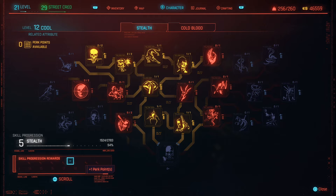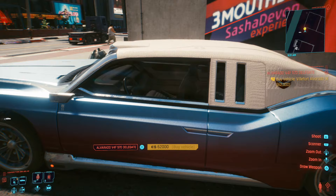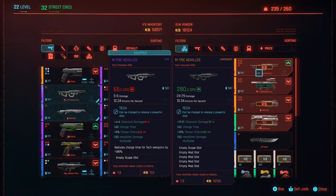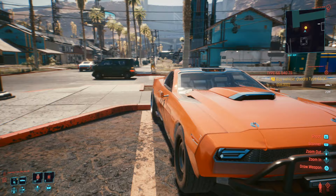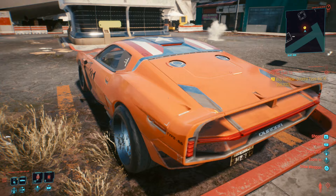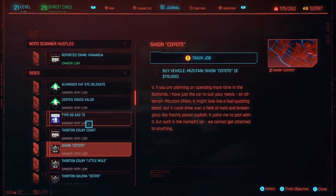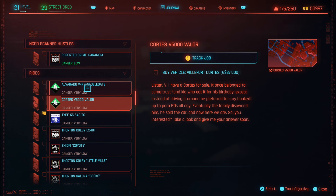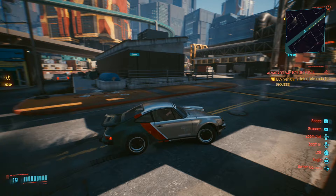Moving on to the second big mistake: wasting money too early. There are a ton of money sinks in Cyberpunk, and the rate at which you generate money won't compensate for them. The game presents you with opportunities very early on — really awesome vehicles, legendaries, or upgrades you think you need but actually don't. Vehicles in particular have a really high cost right off the bat, and even the most rundown vehicle can sell for over 10,000 Eddies. There are free vehicles you get from the main story and side content.